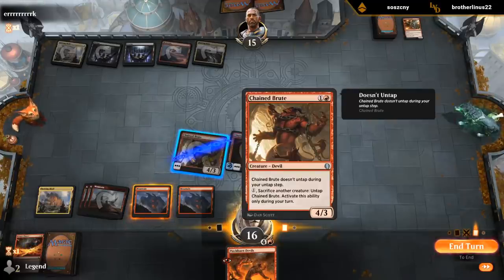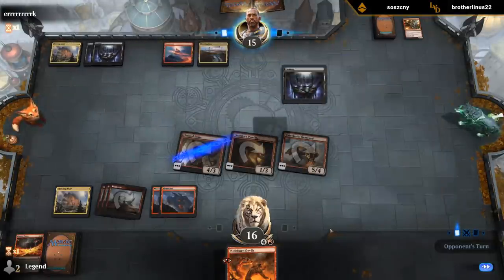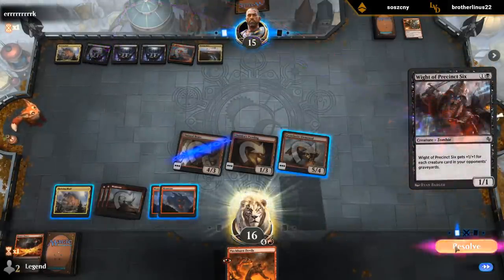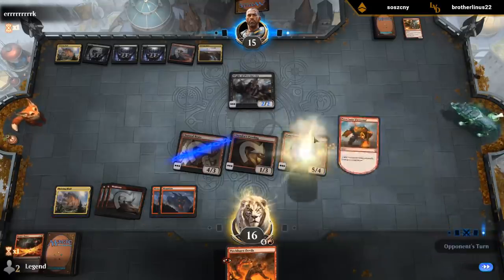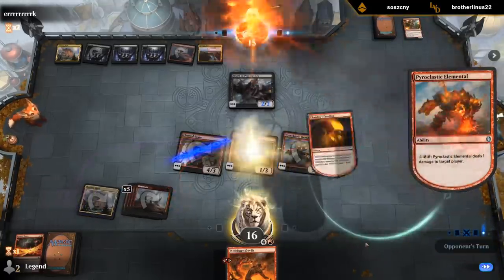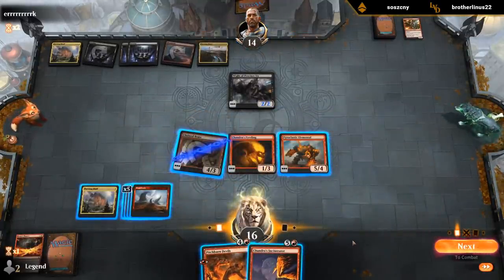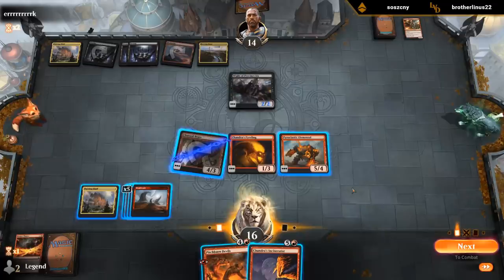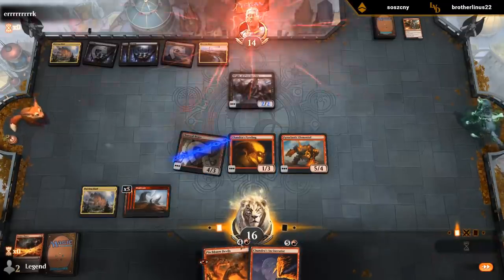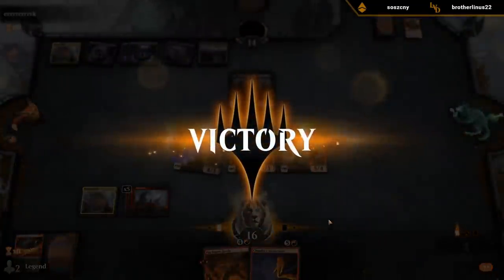So I can't use this in the opponent's turn, so I'll just end up using this end of turn anyway. I've got even more options now. I don't hate devils — sack it to the Brute, kill the Whites, and attack. Opponent sees the writing on the wall and concedes.